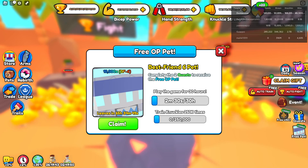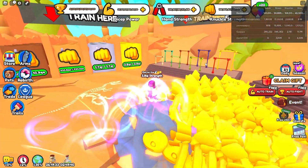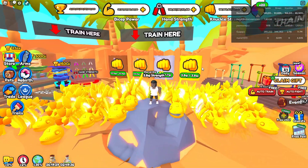If you've been struggling to get your hands on the new OP Pet that has a Best Friend 6 enchantment — one of the best enchantments in the game — then I'm going to show you how to get the new OP Pet quickly without wasting any time in Armwrestle Simulator.